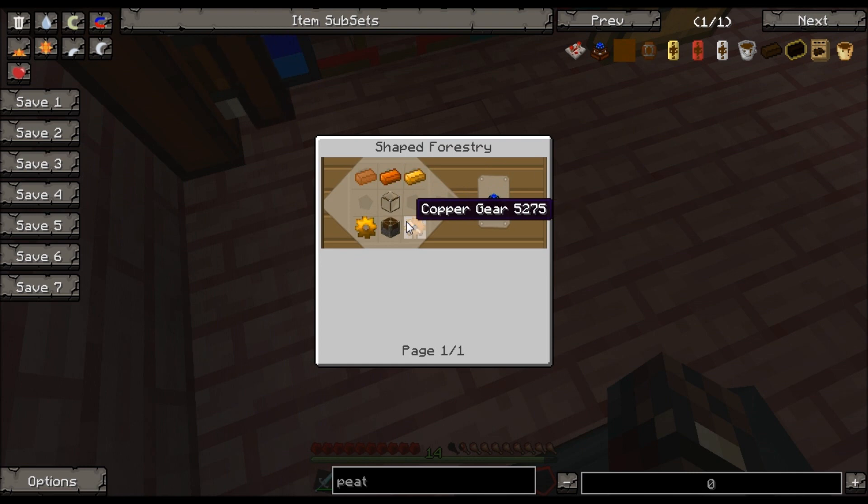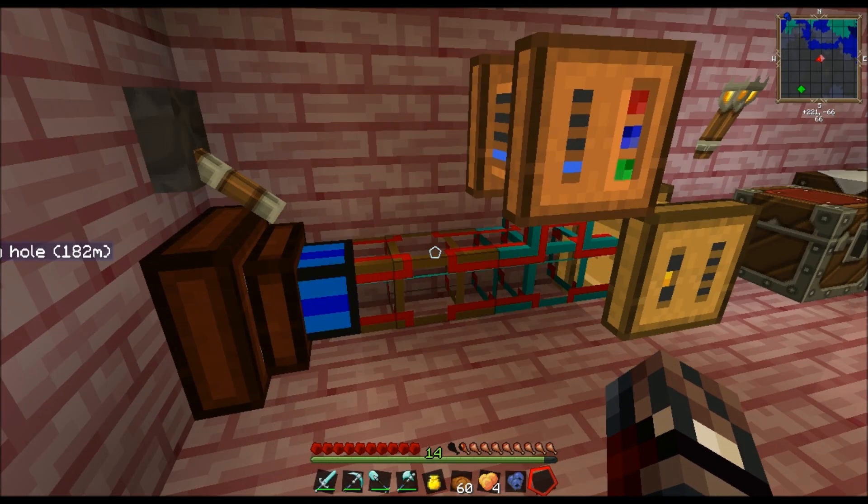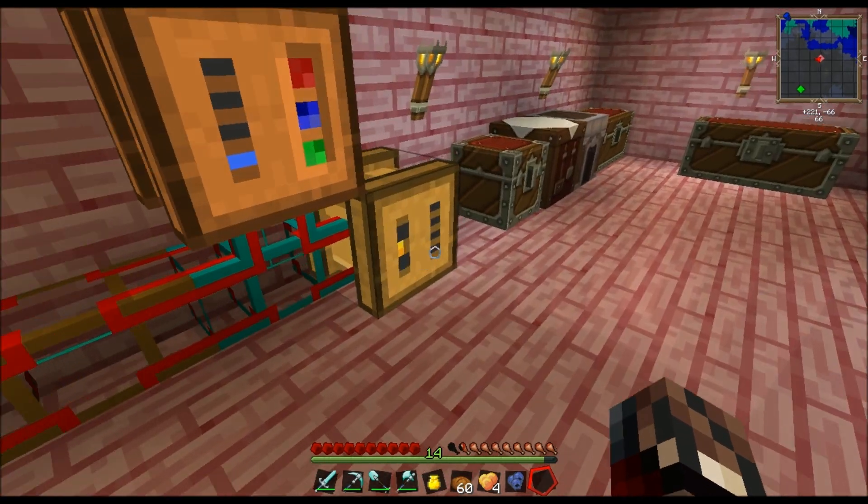How do you make a peat-fired engine again? Piston, copper — okay, I'll make that off camera because it'll just take too much time.